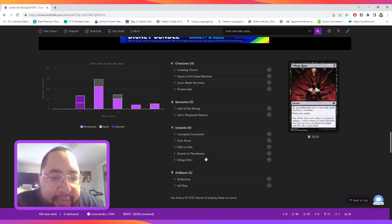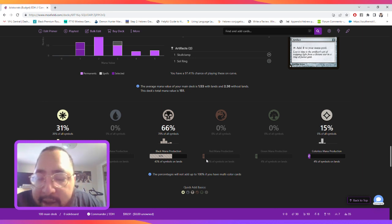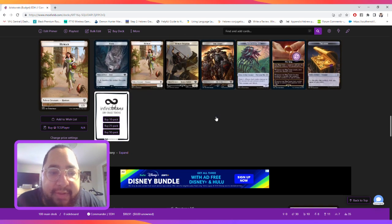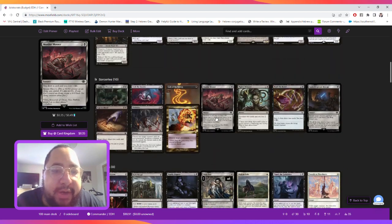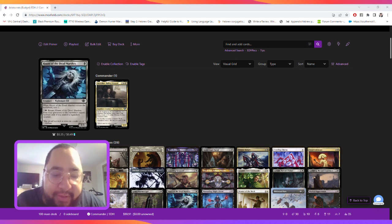Looking at the mana curve, we curve out at two because we have a lot of two drops. 31 percent of our symbols are white, 66 percent are black, and 15 percent are colorless. This deck is relatively cheap — anywhere between 90 to 95 dollars depending on the website you use. I did play it earlier today — it was really fun, I didn't win but I came in second place. I hope you tweak this deck to your liking. The video will be uploaded to YouTube with the Moxfield link and links to my social media. Have a wonderful day and I hope you enjoyed this deck tech.